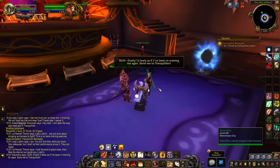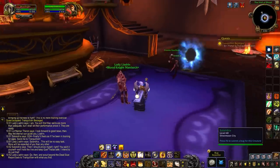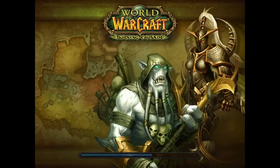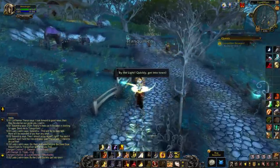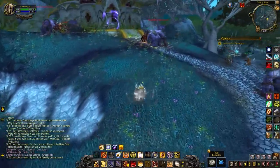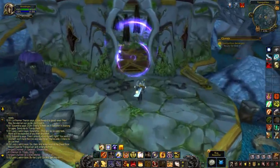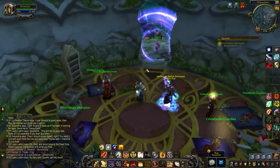Once the RP for Briefing has finished you'll get a new quest called Tranquillian Besieged. You just take the portal to Tranquillian which appears after the RP finishes, and you'll be ported over to the Ghostlands. Once you get there you'll notice it is overrun with Scourge, which is the main theming of this quest - the Scourge being out of control because there is no Lich King. Once you've run through with Lady Leandrin you'll be inside the inn in Tranquillian.